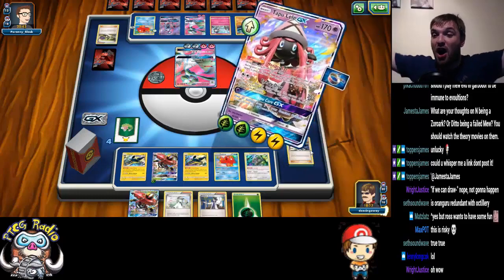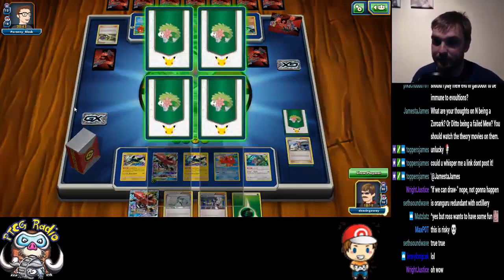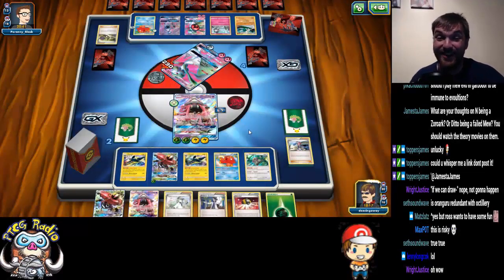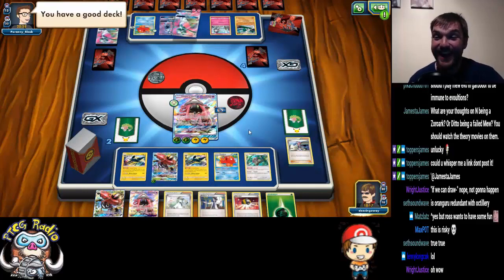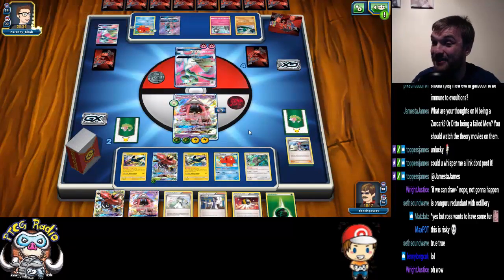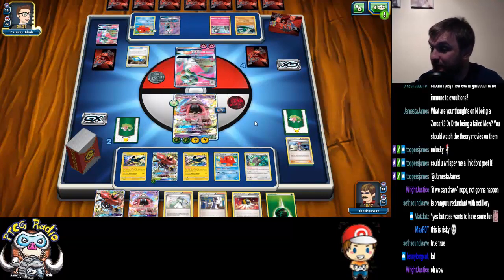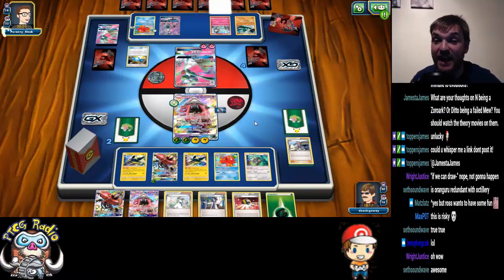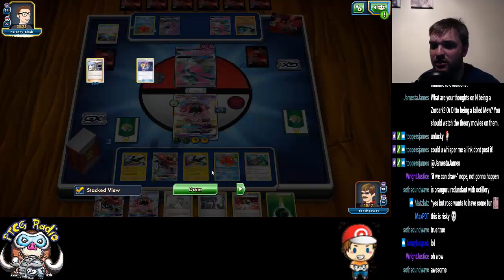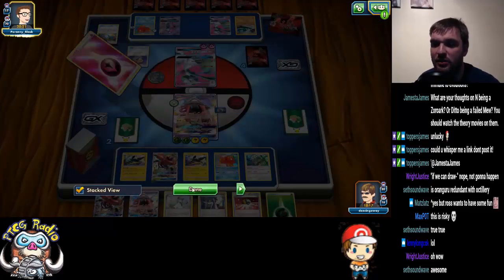Now we can Energy Drive for 230. Not my preferred way to do it. We still don't have a Kukui. That was a good play, ladies and gentlemen, and now what does my opponent do? The really annoying thing is we've still got a Choice Band left in the deck. Wait — I discarded my Kukui. Maybe it isn't prized. Maybe I'm just being a moron.